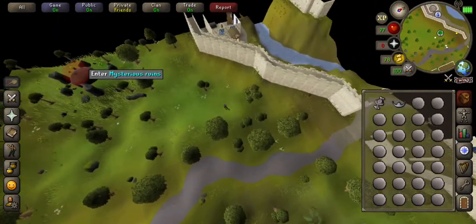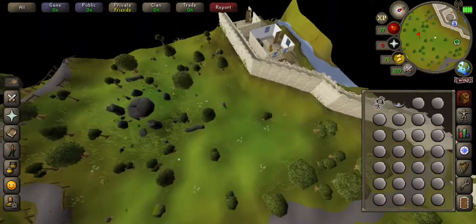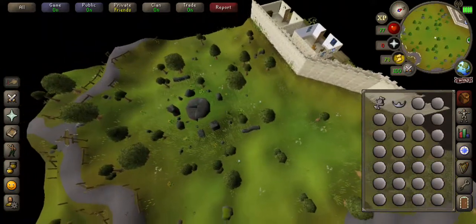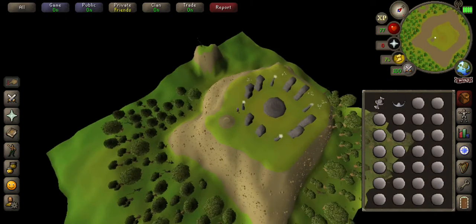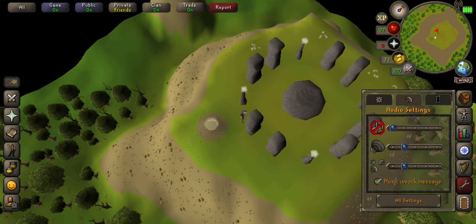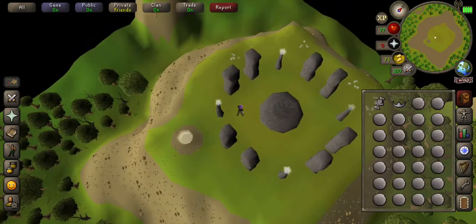Until we get to these ruins here. The first time you'll want to click on your air talisman and use it on the ruins to get yourself in. It's important to bring yourself an air talisman and a tiara.